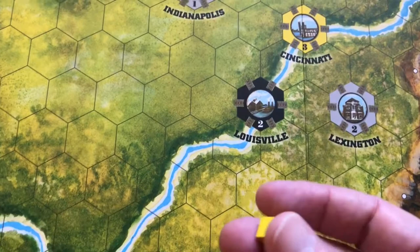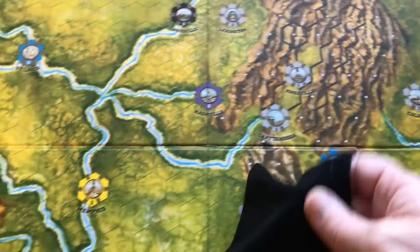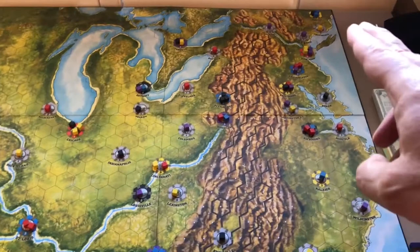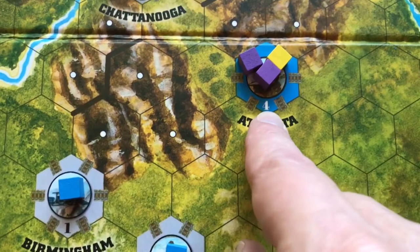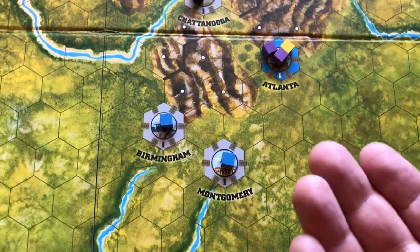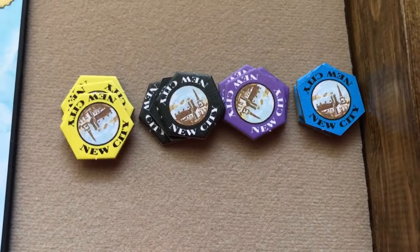For example, if I was doing Louisville I'd only put one. Since I drew two we'll do Cincinnati — in a three player game instead of three I put two. I'll draw and do that for each city. You normally put the number of cubes shown on the city, but Atlanta shows four and I only put three because I'm playing two or three players. If you're playing more than three, put the number shown.